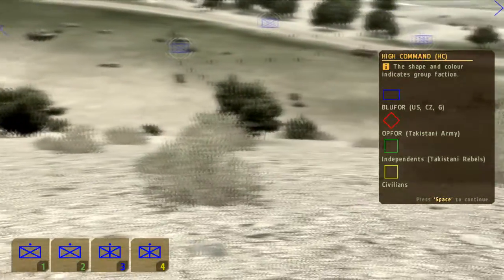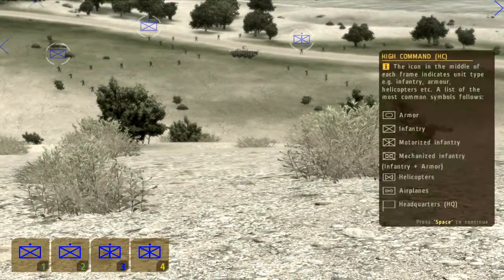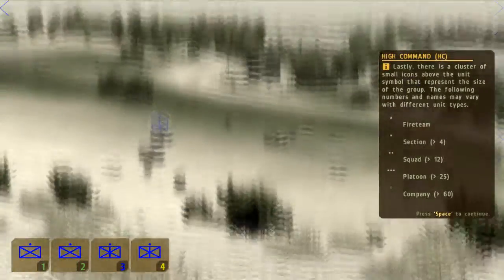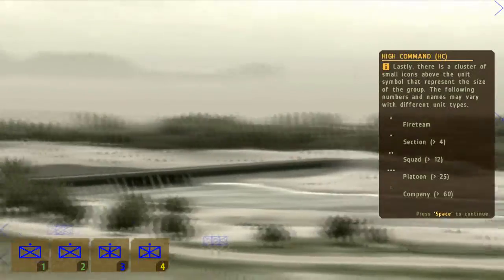Shape and colour denote group faction. The icon in the middle indicates the unit type. And the cluster of small items above the symbol represents the size of the group.